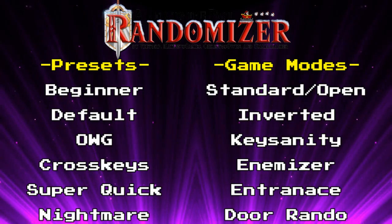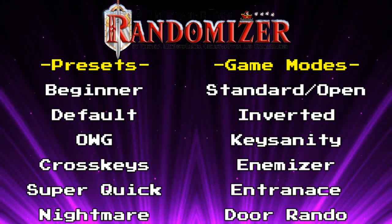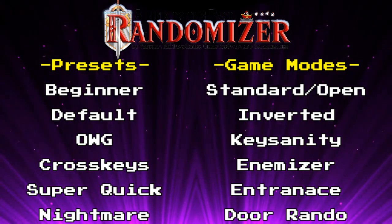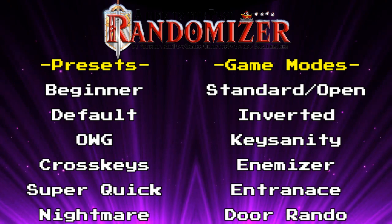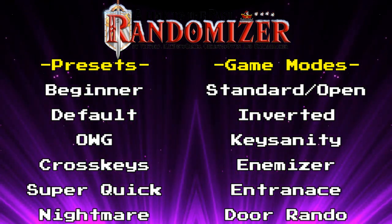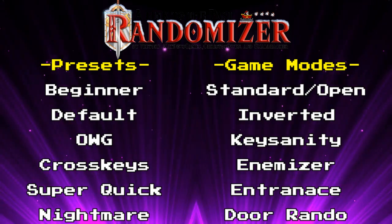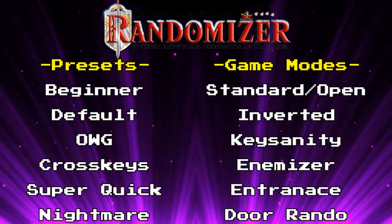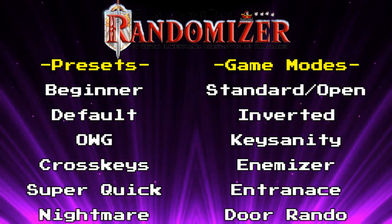That about wraps up the more commonly played modes and presets for the A Link to the Past Randomizer. My hope is that the information provided will help you decide what mode best suits your own interest, as well as helps you feel a little more comfortable with trying out a new mode or two. You do not have to feel obligated to play a certain way — there are plenty of options, so mix and match them to find something that works for you. Thank you all for watching, and I'll see you again for the next presentation. Until then, take care!